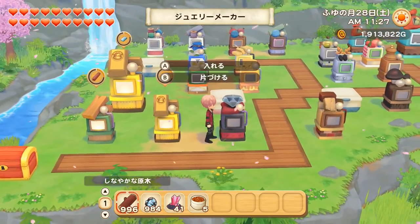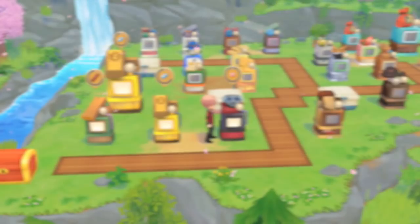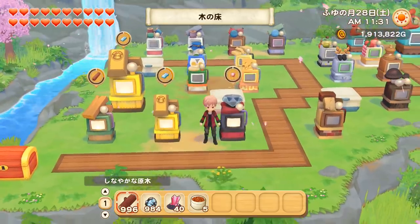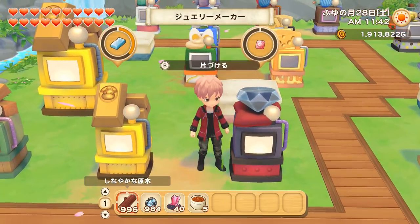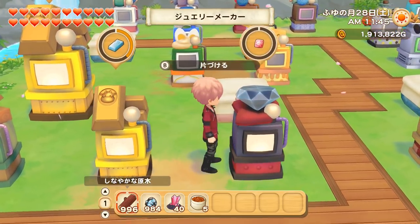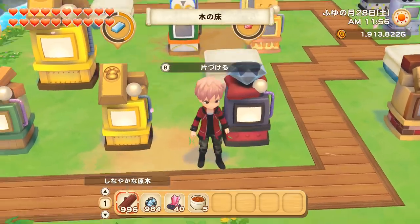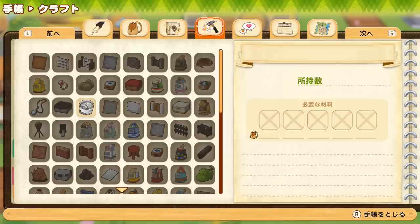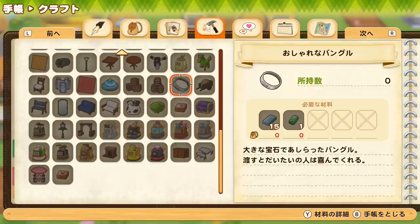The next one is the jewel maker, and I get a lot of questions about this one. It's fairly simple: all of the jewels — white opal, red burial, ruby, sapphire, emerald, and diamond — you just put one stone in and you get one jewel out. It takes 23 hours, which is one of the longest times for makers. A lot of people ask whether to keep or sell the jewels — diamonds can sell for over 10,000g, so they are a good way to make money.